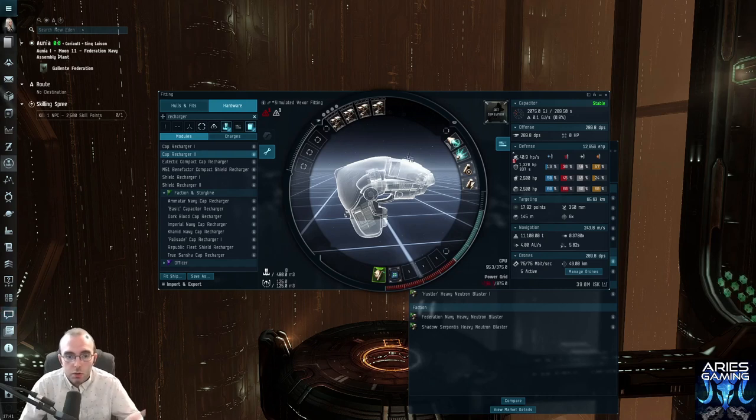With a cap recharger added, we are now cap stable. That means we can keep our armor repairer going forever — unless we're being hit by an energy neutralizer that drains our capacitor — but that gives us plenty of time while we're thinking about what to do, deciding whether to warp out, and just generally keeping ourselves alive. We won't be cap stable once we turn all the other stuff on, but that's totally fine. We have three low slots left over.